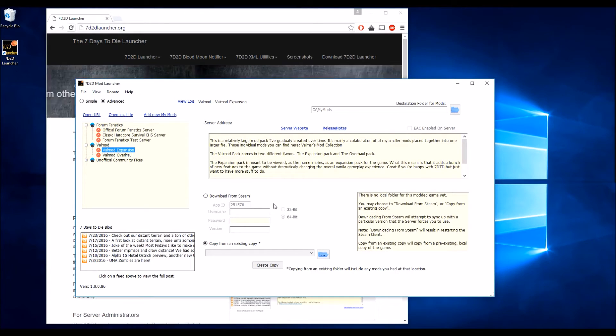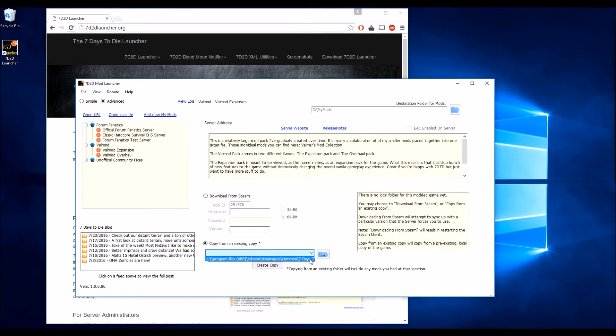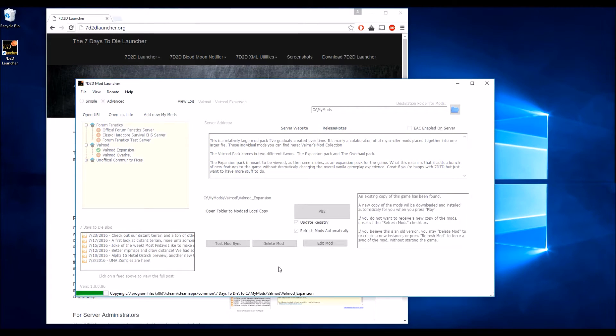There are two ways to get a copy of the game. You can either download from Steam by specifying your username and password, or you can copy from an existing copy. In my case, I'll be using the Steam version of 7 Days to Die.